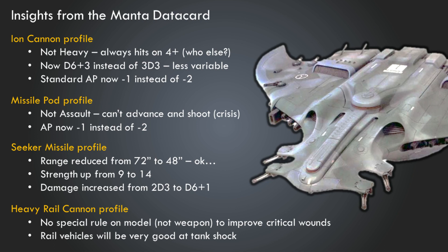The Heavy Rail Cannon profile isn't super informative since heavy rail cannons aren't in main codex units, but looking at this as an indicator of the rail approach, it's interesting that there's no special rule on the model to improve critical wounds. I really expected to see something like Anti-Vehicle as a keyword. We know from the Hammerhead preview that wasn't the case, and this unit has no special modifications to make rail more effective either — what you see is what you get.